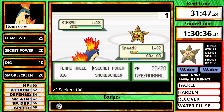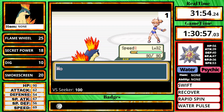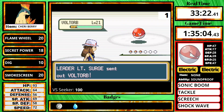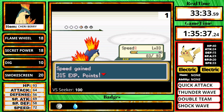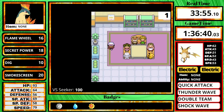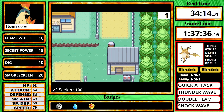Misty's first Staryu is a one-hit with Secret Power, which I predicted, and then the Starmie was going to be a two-hit, but I ended up getting a lucky critical hit and taking it out with one shot. Now it's time for Lieutenant Surge. I have a Cheri Berry equipped for this fight from the SS Anne. One Flame Wheel takes out the Voltorb and the Pikachu, then does more than half to Raichu. It goes for Thunder Wave, my Cheri Berry recovers it, and the second Flame Wheel takes it out. I get the bike voucher and run all the way back to Cerulean City, since I can't Dig back in the remakes unlike Gen 1.